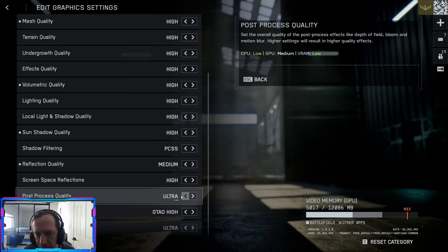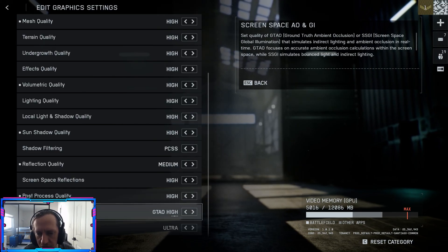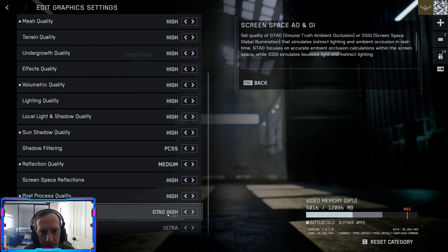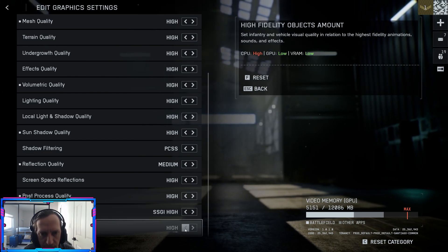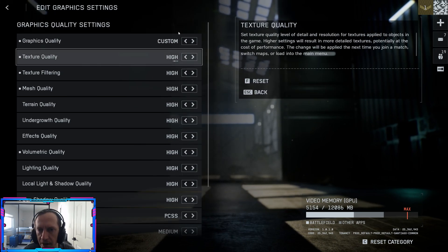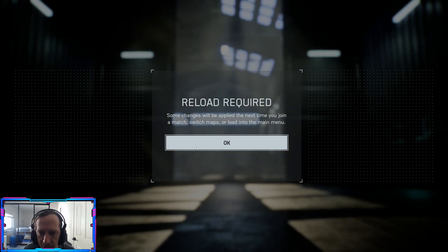Post processing is nice to have on a higher setting. Screen space AO and GI — ambient occlusion and global illumination — we'll gain some value by lowering that. High fidelity objects amount: I'm just going to switch everything from ultra to high for now and see how that goes. You can mess with these settings as you see fit.